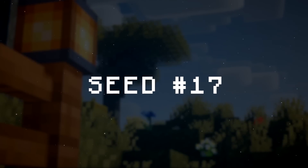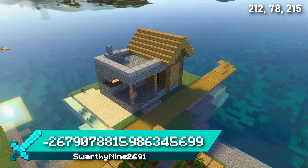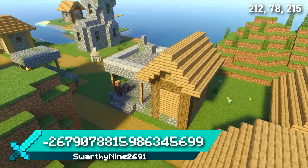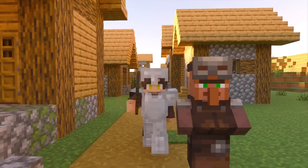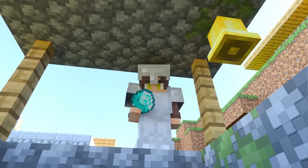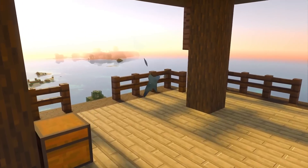Seed 17 has a village island right next to spawn with 4 blacksmiths. You couldn't ask for a better spawn if you're looking for some quick early game loot. I was able to suit up with full iron gear and tools after looting this quadruple blacksmith island. Once you're ready, head over to the mainland where you can take on a pillager outpost.